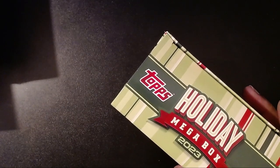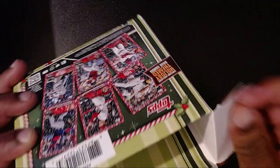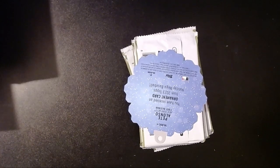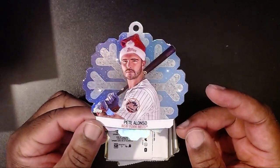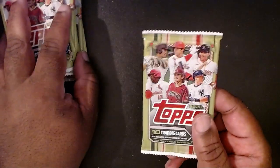My Walmart had like five or six of them on the shelf — I grabbed two, and when I went back the next day for groceries the rest were gone. I don't know if this is Walmart exclusive but I didn't see any at my local Target, so I'm presuming it's a Walmart thing. First box loader: it is Pete Alonso with the New York Mets. I'll be perfectly honest — I highly doubt this ends up on our Christmas tree, so we'll just put that off to the side.